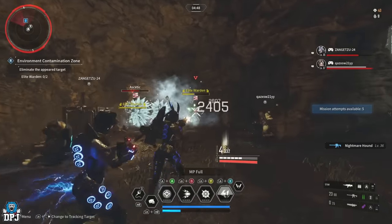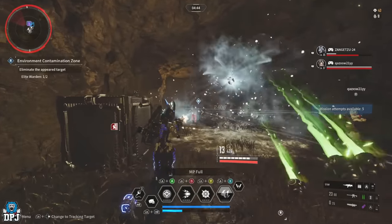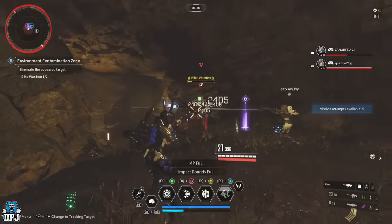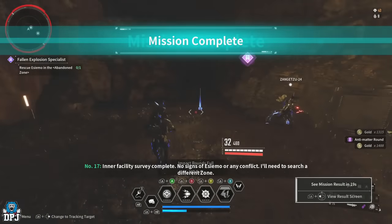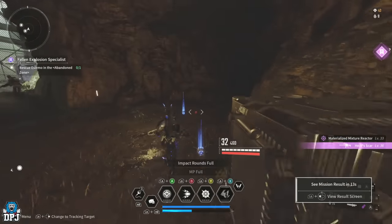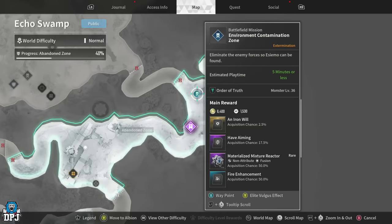Group up, get yourself a team, and do what you gotta do. There are two elites down here too — take them out, pick up and collect your loot. Just to recap: we are on the battlefield mission, Environment Contamination Zone on Echo Swamp, and again this is normal, not hard.